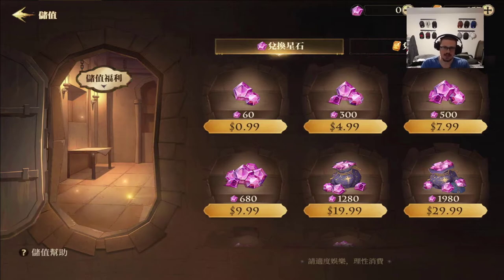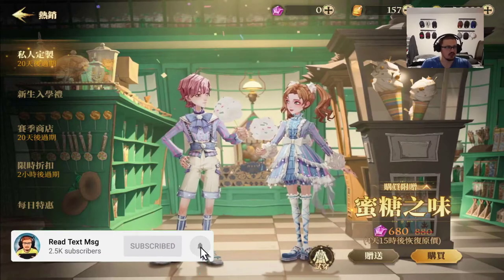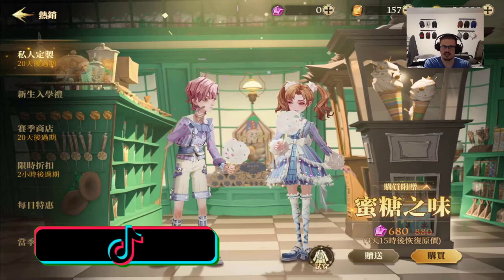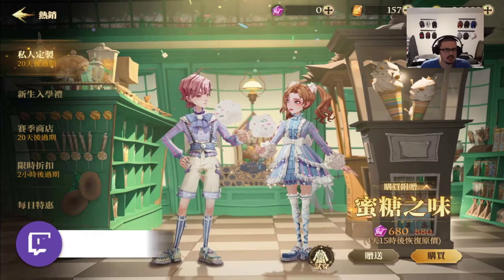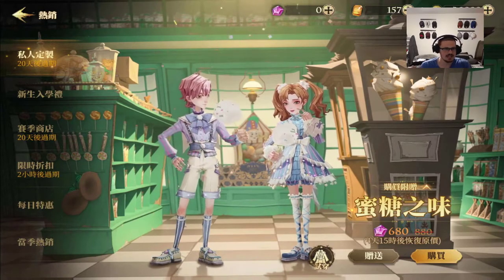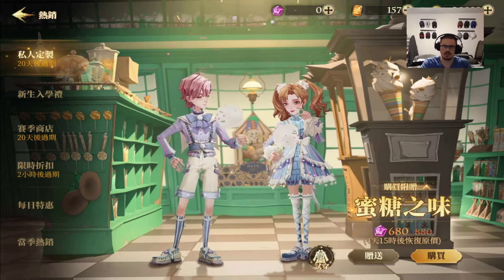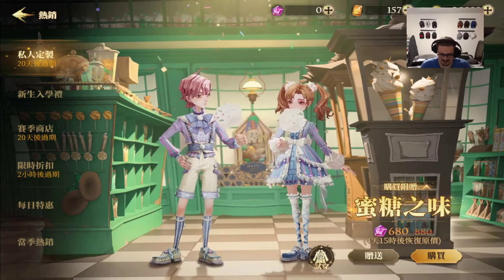Now we're going to get into where the majority of the items you can buy are. If you go to the top owl icon, it brings you to where the outfits and everything else is. Outfits are completely aesthetic — you don't need to buy them to get better or do better at the game. Some of them are on sale, and once again that 880 currency price pops up. I will buy outfits in the future just to show you guys for gameplay reasons, but they don't help in-game.